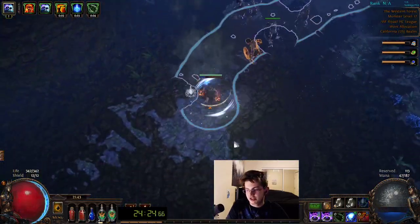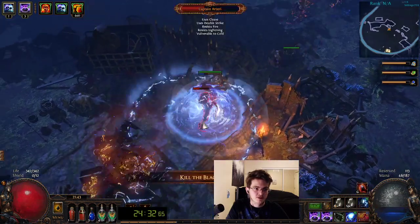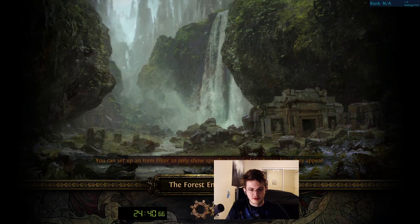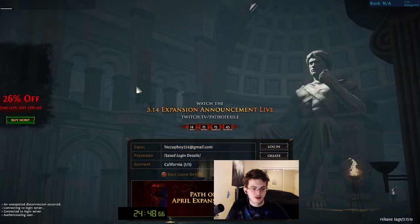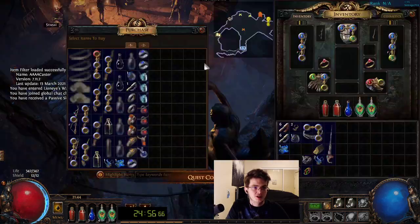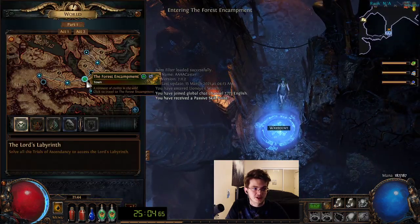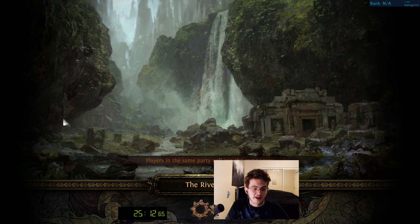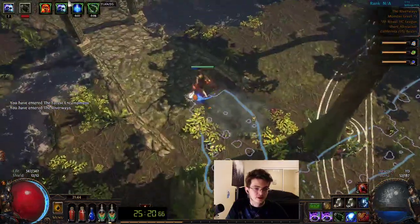I could force-flask strat this if I wanted, maybe later. Does Herald of Ash actually do anything for my current setup? It kind of helps with some kills, but more importantly it saves an alteration since we'd have to buy it later and alterations are really hard to come by in this run. At this point I'd like to go back to Act 1 to grab my skill point. I'm also hoping for another transmute. We log out because it's closer and puts us in the middle of town. We grab our skill point, buy Combustion, Lesser Multiple Projectiles, and Flame Wall. We level up Flame Wall in the offhand because it gains a lot of damage as it levels.